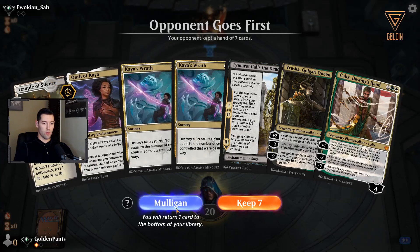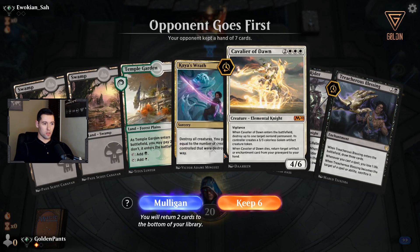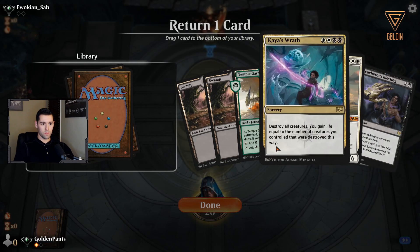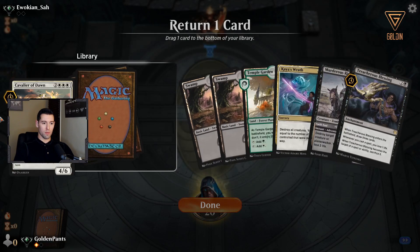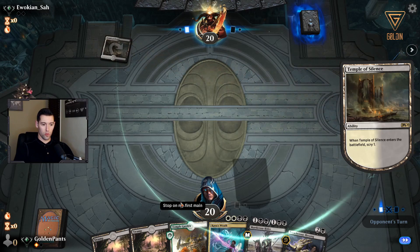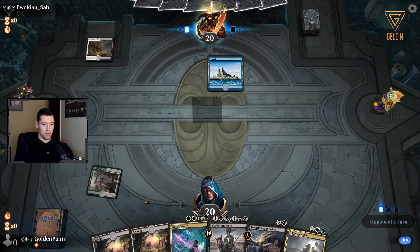All right, unfortunately we have a one-lander and we're not going to keep that. The next hand is a little better — we have lands, Treacherous Blessing to help us draw, Murderous Rider for removal, and Kaya's Wrath. It's a good keep. I'm going to dump the Cavalier — the mana cost is too hard. We only have one white mana in our hand right now, and the chances of it really resolving and staying on the board aren't that good anyway, so it goes to the bottom.